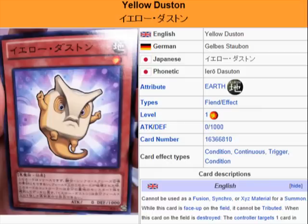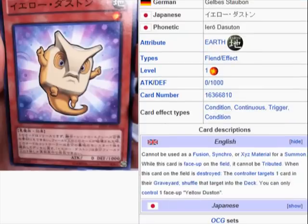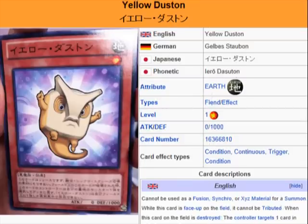It's a Level 1 monster. It recycles a card, which is okay. It's a Level 1 monster, so you can use, like, One for One on it and what have you.